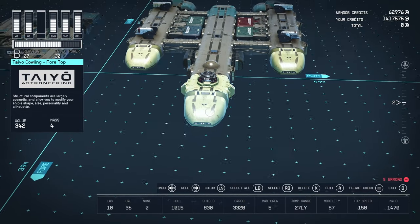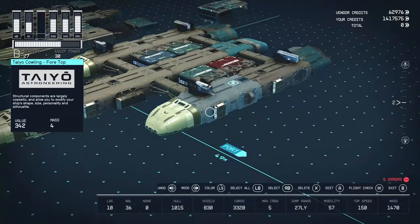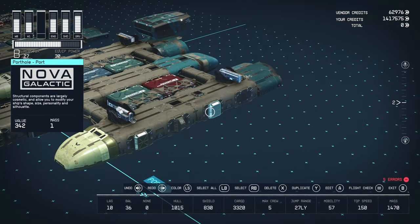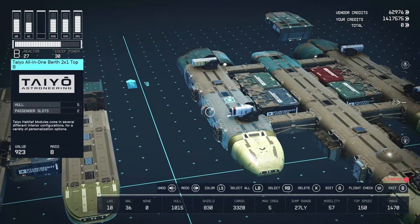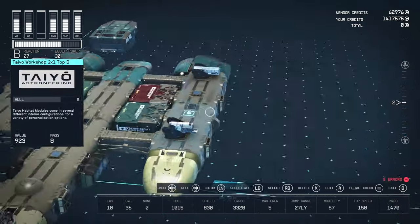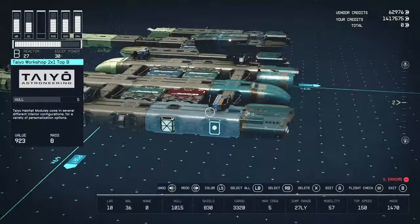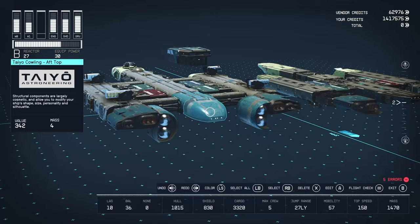We have three Tayo Cowlings top and two more windows. The same layout is mirrored on each side — two Nova Port Halls on each side and two more on the other side. We also have two more Horizon weapon mounts, giving you a lot of potential for weaponry on this vessel.